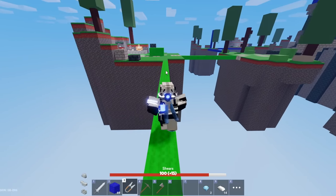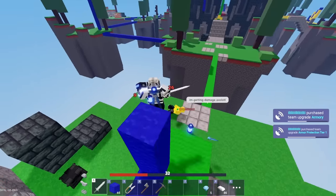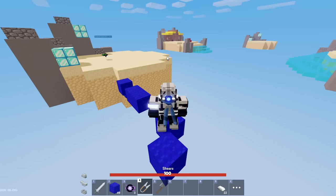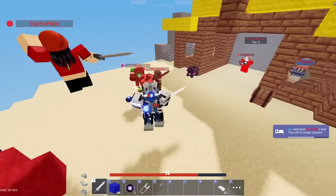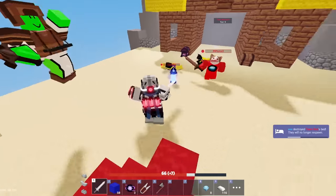It's gonna be a 1v1 between the Cobalt versus the Cobalt. Now he's in overcharge mode — and now he's into the void. Ain't no way that just happened. Let's just go break beds. Three wins out here — they are not prepared for this.